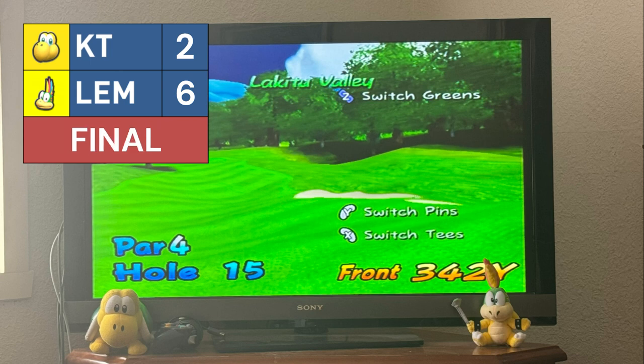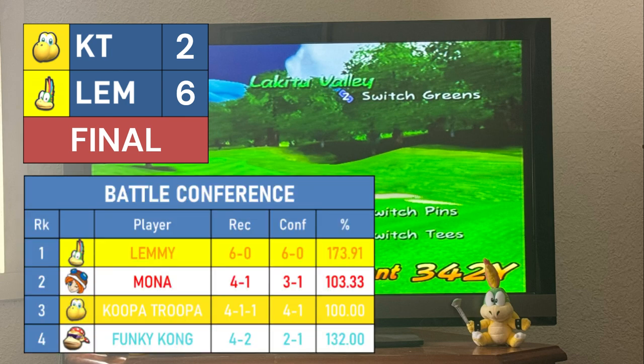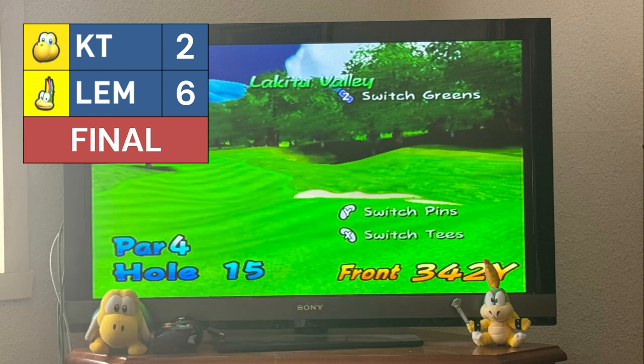Lemmy consolidates top spot in the Battle Conference, now comfortably a game ahead. It depends how Mona goes tomorrow against Donkey Kong — she's searching for her fifth win. Koopa Troopa drops to 4-1-1, falling to third position in the Battle Conference table. Next week Lemmy will face off against Charlie at Bowser Badlands in what should be an exciting encounter, while Koopa Troopa will have the bye, earning a well-deserved rest after his strong start of 4-1-1. Thank you for watching the Mario Golf Premier League match between Koopa Troopa and Lemmy.